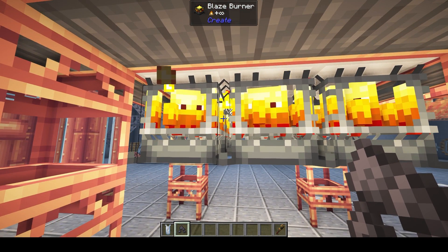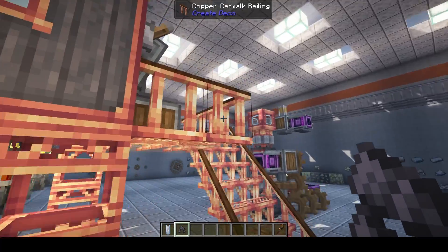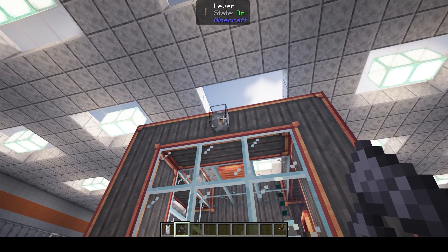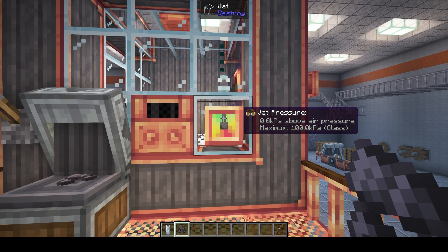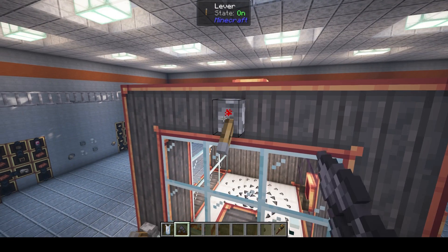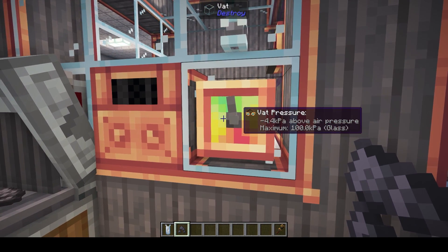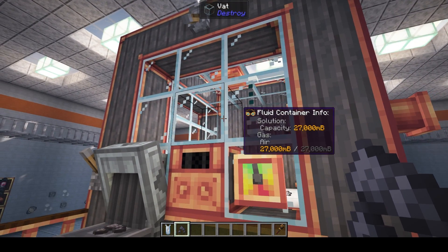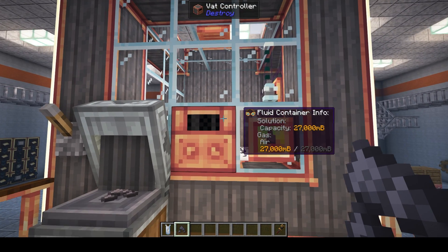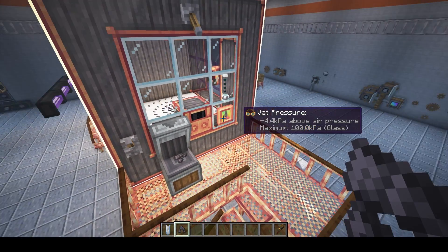You can put either blaze burners or refrigerators on the bottom to heat and cool the vat. You can check your pressure — it should even out to zero if you open the vent. If you close it and boil a bunch of stuff or pump a bunch in, you'd actually see the pressure increase to the point where it would explode. So you've got to be careful and watch the pressure, making sure it's not getting too full.